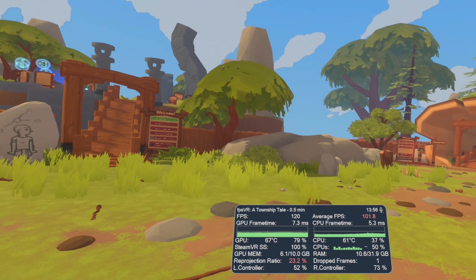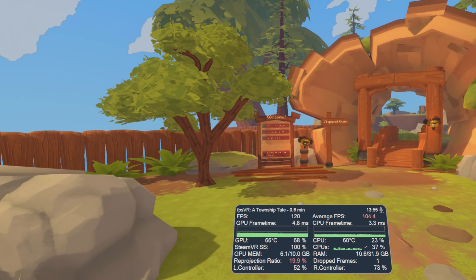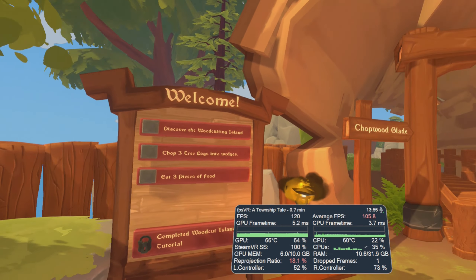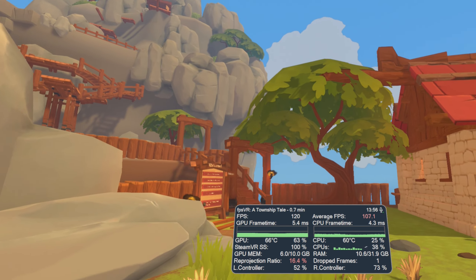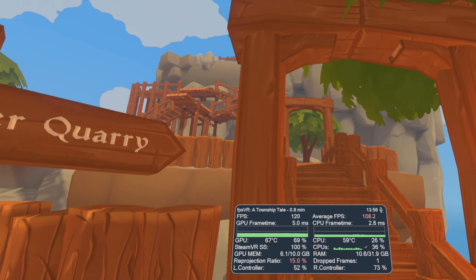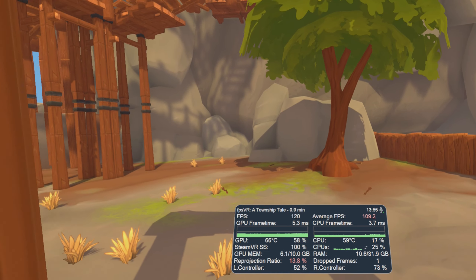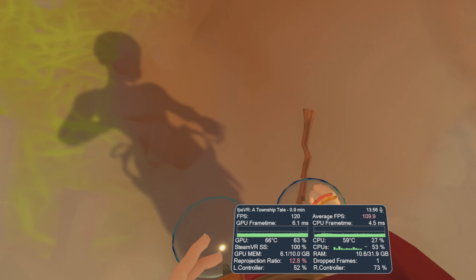I lowered SteamVR Super Sampling back down to 100% and, apart from a few initial problems, it then settled onto 120 FPS native. Just wandering around this first section in the tutorial area it was able to maintain that pretty solidly — there were occasional issues in certain areas, but it was running really nicely at 120 frames per second on those settings.